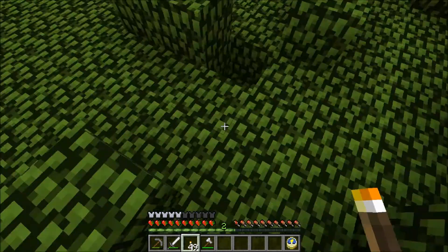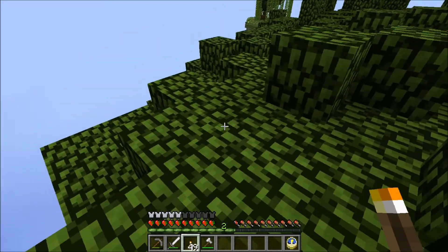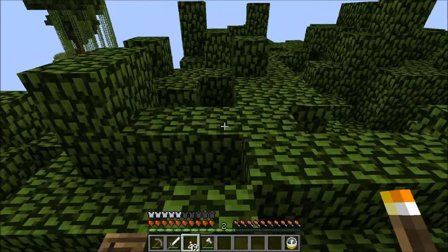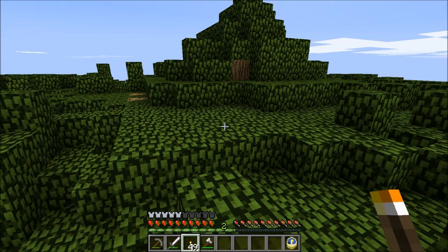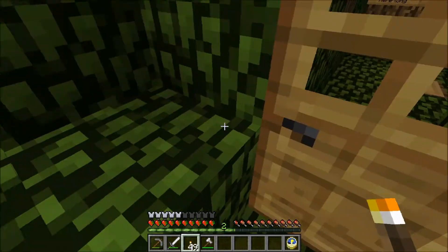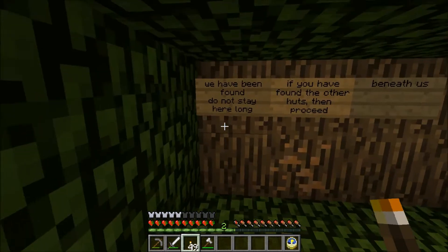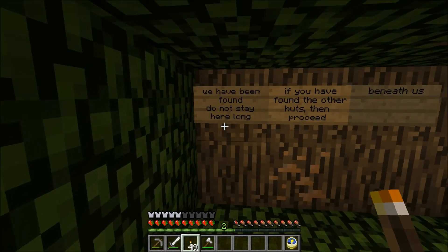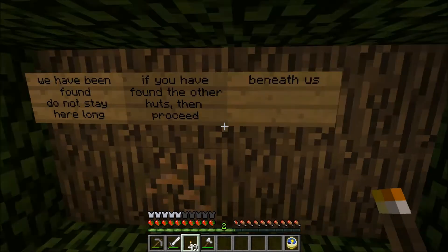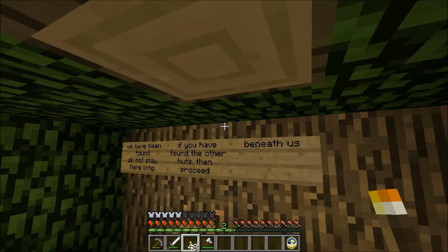Okay, let me just mark where I was, because this thing is so big. Oh dear, I think I lost my place already. I don't know where I was. So I guess we'll just have to make a new stairway down. Hey, a door! Let's go in here and see what this says. 'We have been found. Do not stay here long. If you have found the other huts, then proceed beneath us.'